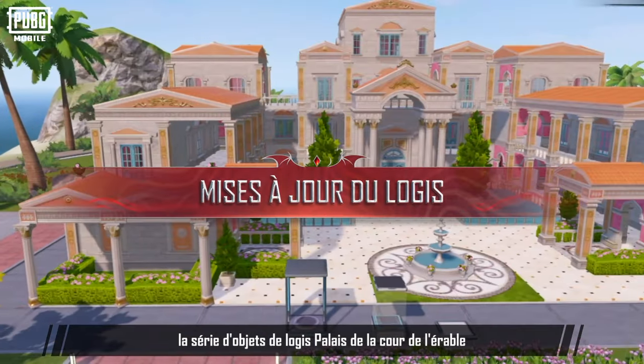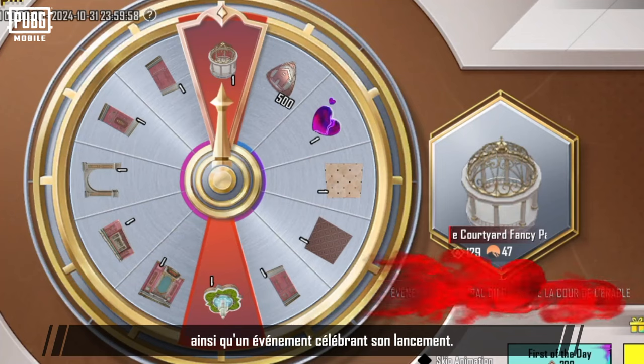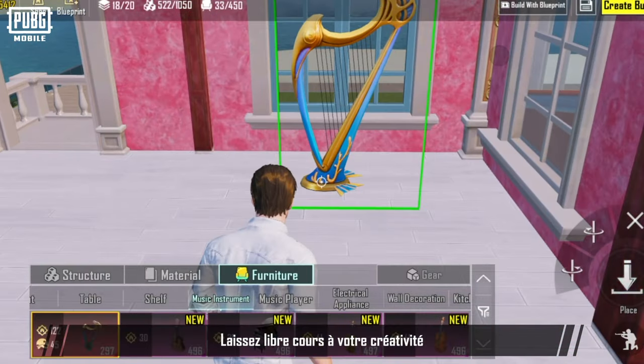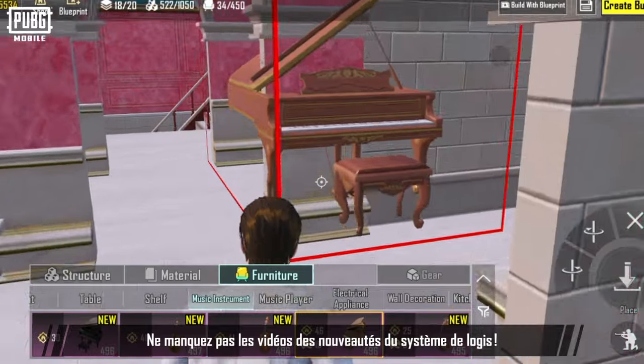The new version brings the debut of the Maple Courtyard Palace series of home items, along with an event celebrating its launch. New stylish items await you. Don't forget to join the home competition, unleash your creativity, and build your dream home. Stay tuned for home update videos to learn more.